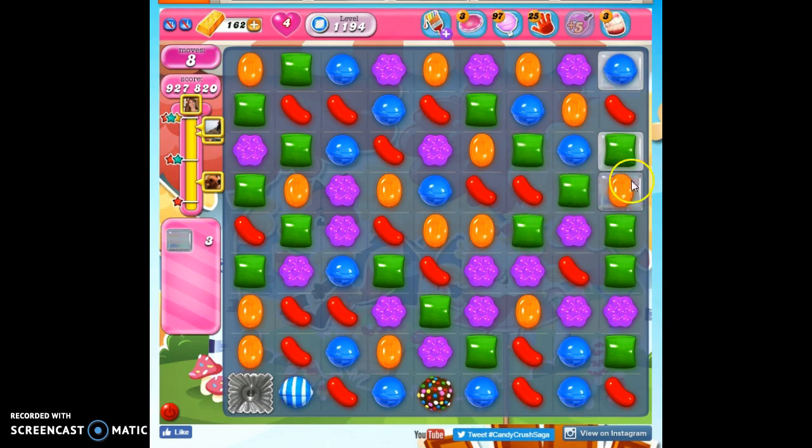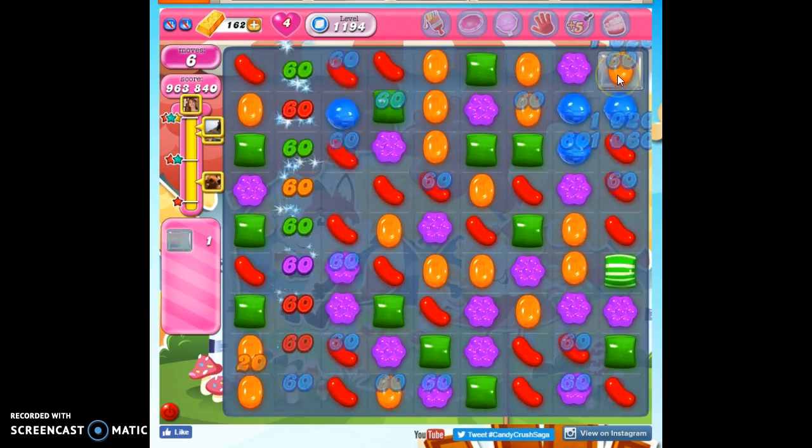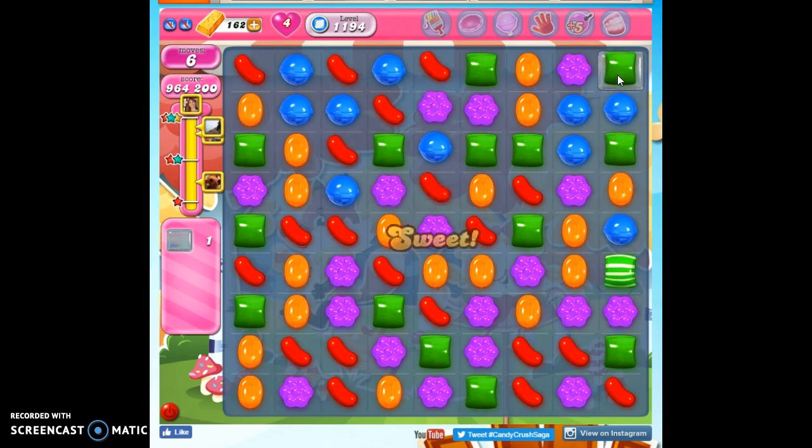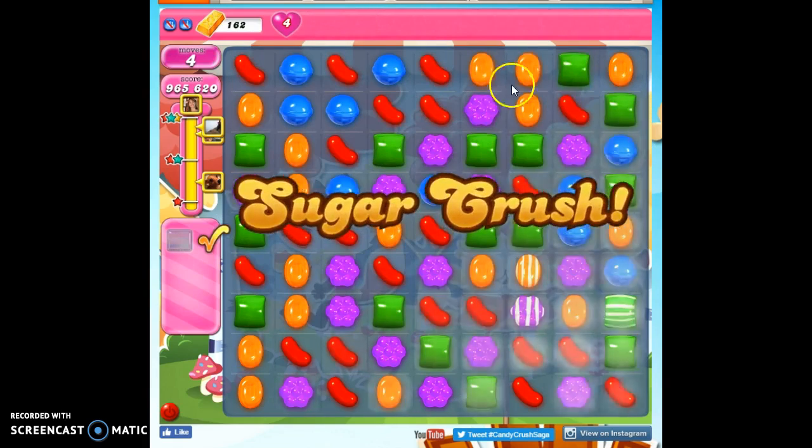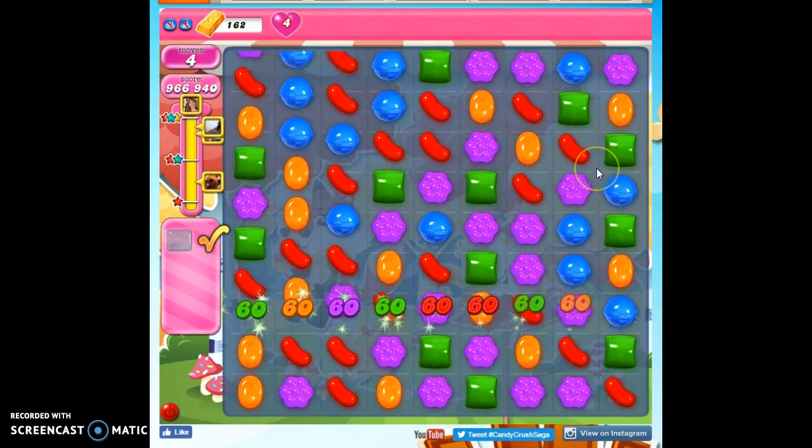Now it looks like we've got three more jelly left — one, two, three. So I don't even have to worry about what's over here. I need to worry about this corner. I'm going to take out all blue, and now I just have one left with six moves to get it. So I don't want to spoil this because I've done so well. I'm going to make kind of micro moves, moving things down bit by bit to see what I could match.